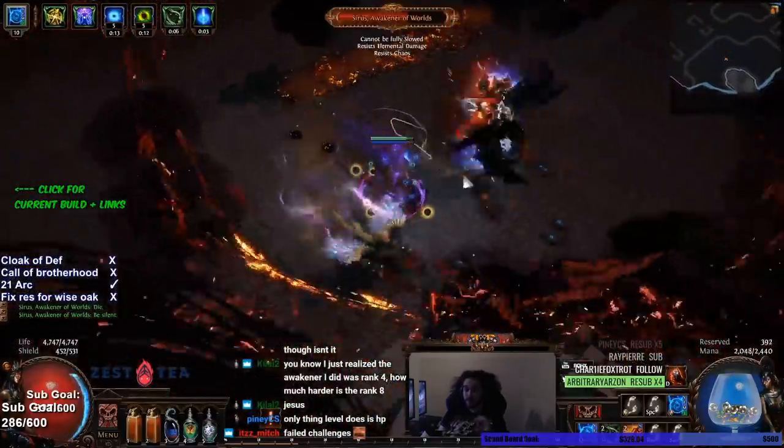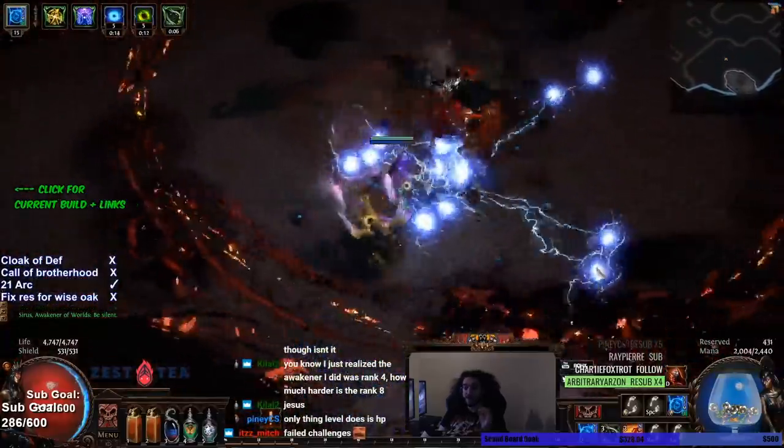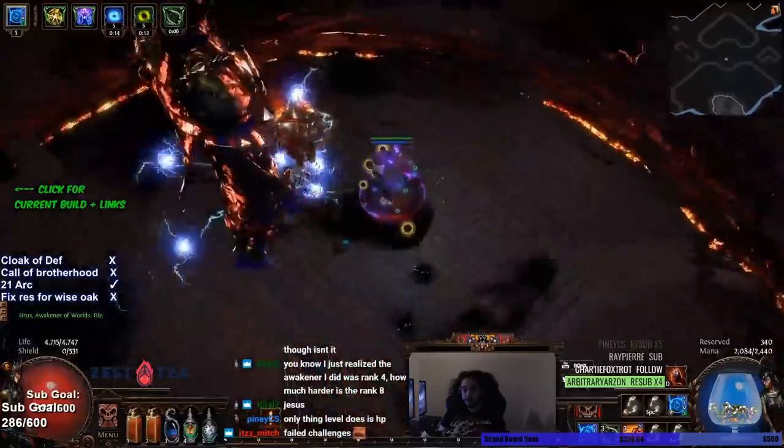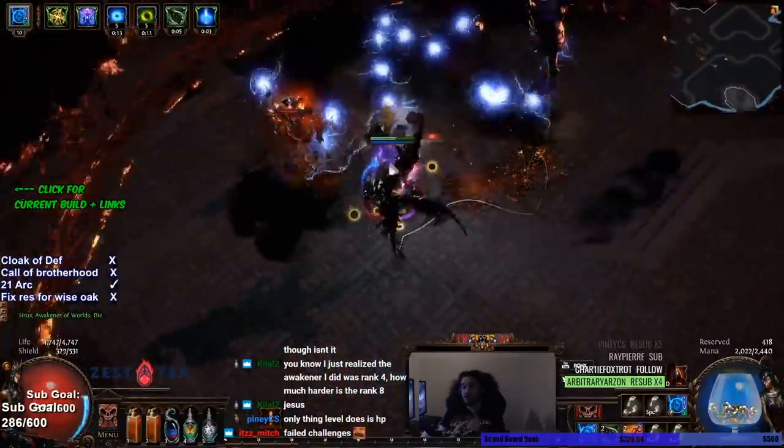My next biggest tip is always have the boss on your screen. Even if you are a ranged build, have the boss on your screen. You can see I'm playing ball lightning and I am right in the boss's face so I can always see what he's doing, because that triple laser you do not want to tank. That is the no-no laser.